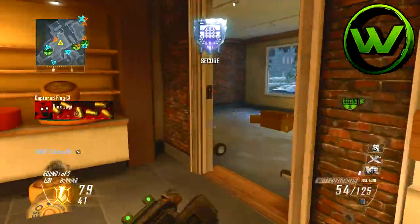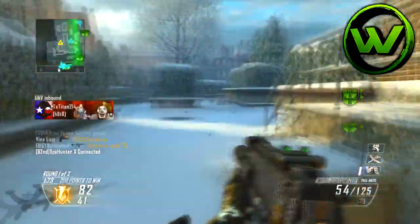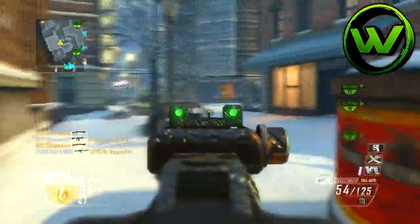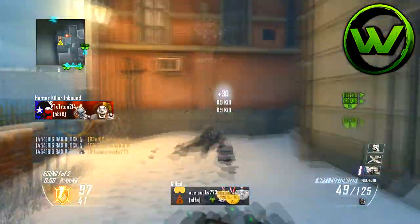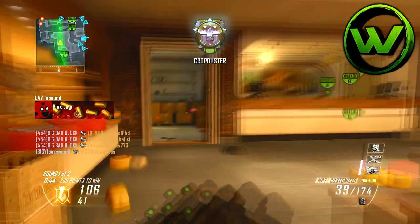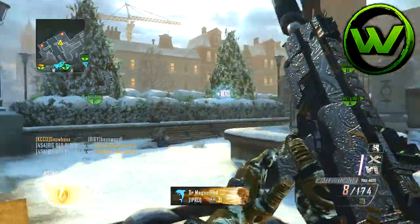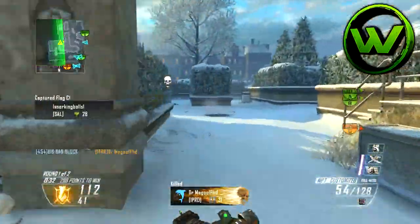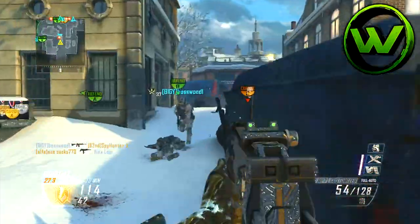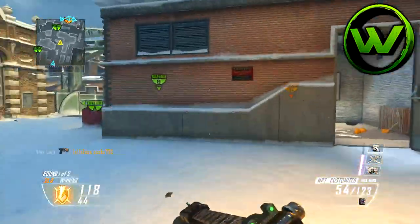I use Tactical Mask because I'm constantly getting shock charges and concussions thrown at me and it's really annoying. Then I use Dexterity because there are a lot of jump spots on this map — like going on top of the boat and jumping up to B to capture the flag, or jumping through a window to get to C quickly. There are so many spots where you need to jump, move, and crawl under things, so Dexterity is just really the perk for this map.